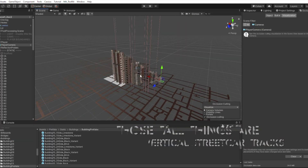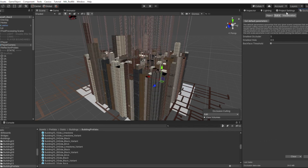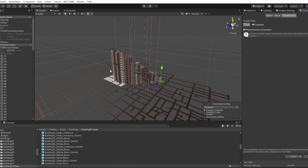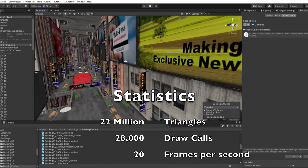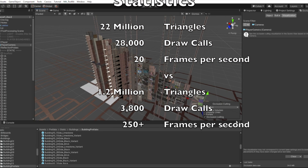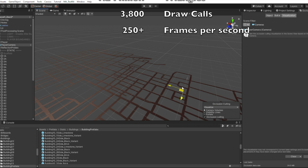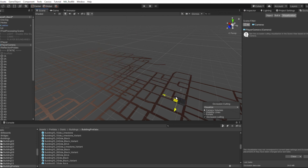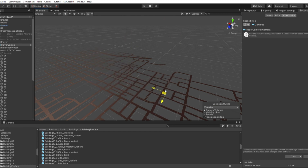On top of all this — and I haven't shown this in the video — as buildings get further away, they convert into a simple cube. In terms of numbers and statistics, it's the difference between 22 million triangles and 28,000 draw calls at about 20 frames per second, versus 1.2 million triangles and 3,800 draw calls at over 200 frames per second. If you are not using occlusion culling, you should.